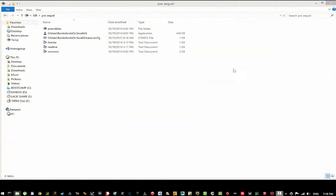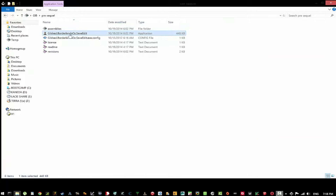I will put timestamps on the key parts of the video, so look in the description for that. If you go to the site — the link will be in the description — it is at version 7. This one is for the Borderlands Pre-Sequel.